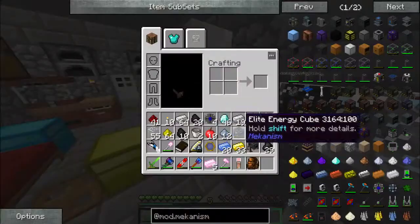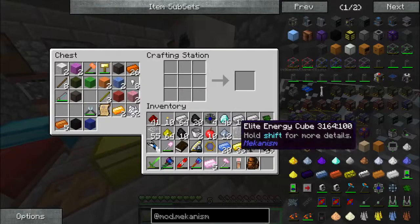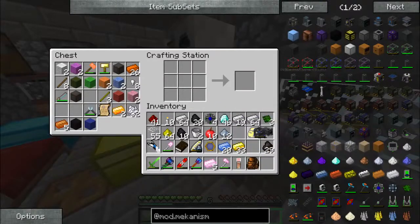Digital miner is ready to go. We'll hold off on that for a second and work on a few other things. We got some extra atomic cores — what can we do with them?